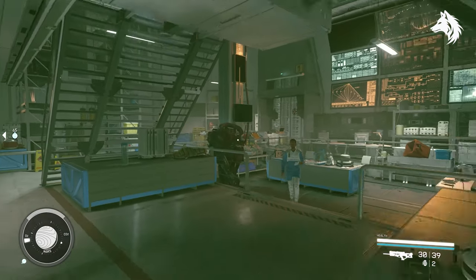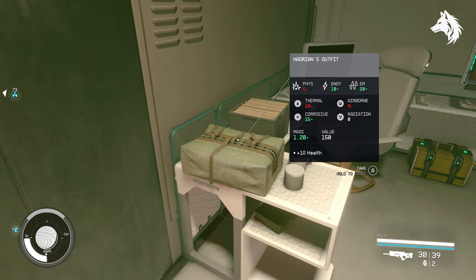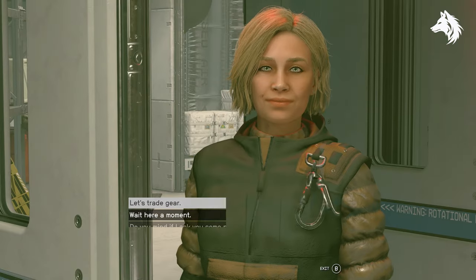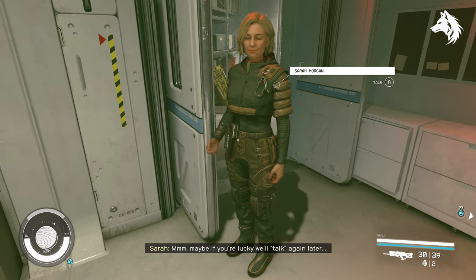First, a unique outfit — one of the better ones, I think. During the UC Vanguard faction mission you will go to the Red Devils HQ on Mars. Note this may only be possible after you complete the UC Vanguard faction missions. When you're here, check out Hadrian's room at the back of the facility where, inside on the floor, you can find her unique outfit.